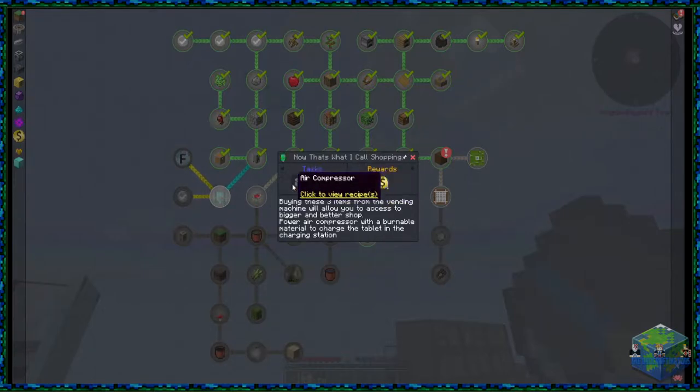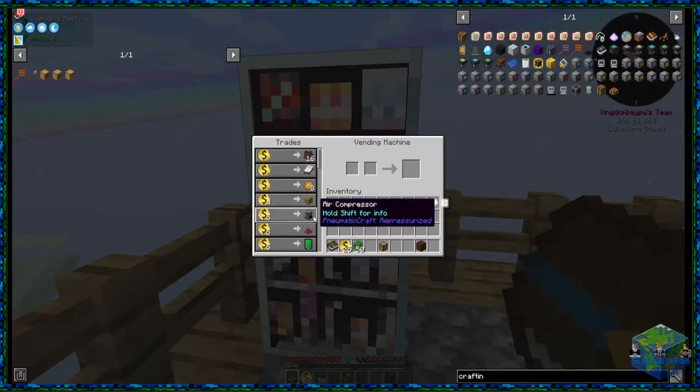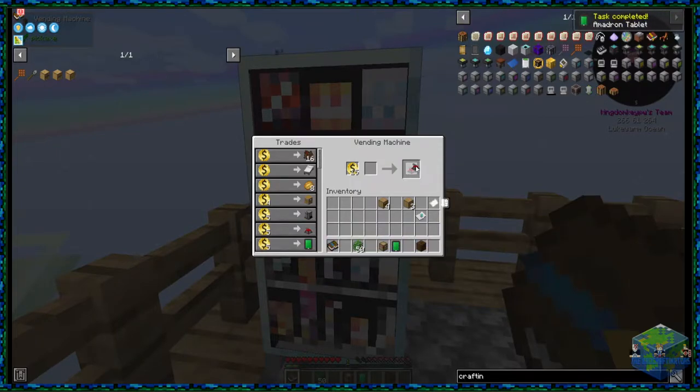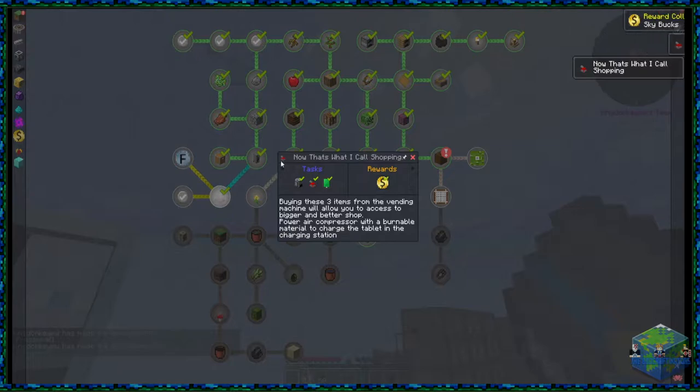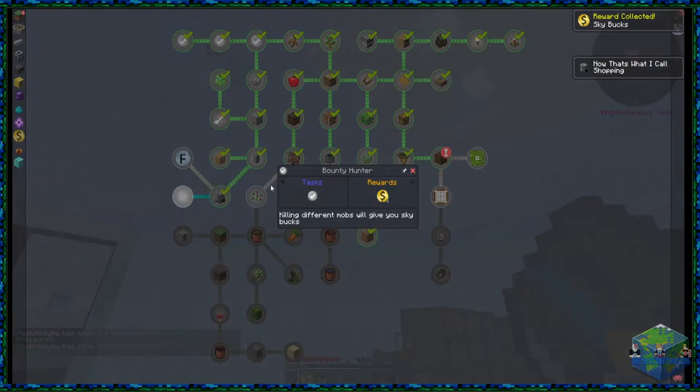To complete this quest you need to go into the vending machine and buy three items. I don't think we'll use the charging station or the air compressor for a little while, but we do need to buy them. I've got 25 gold coins so I should be able to buy all of these. We're going to buy the tablet, charging station, and air compressor. That now completes that quest — claiming it.